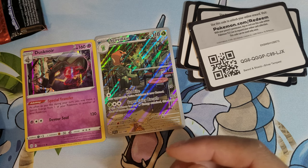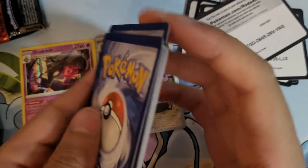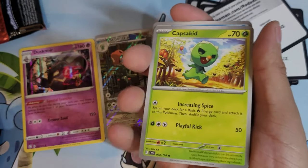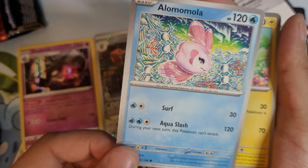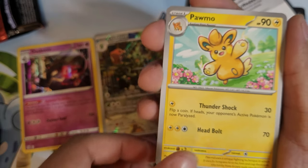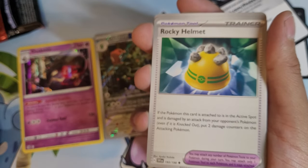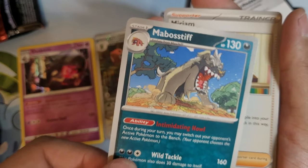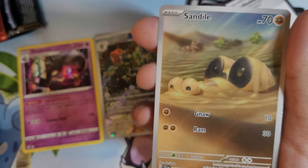Are they all the same? Oh, they're not all the same. They got basic Fighting Energy, Capsakid, Alomomola — look at Alomomola — Palmo, Toadscool. Hopefully I can pull Toadscool. Rocky Helmet, Bostiff, Morpeko, Silicobra, and Sandile — oh, that's so cool.